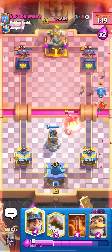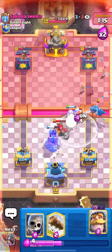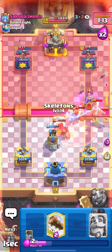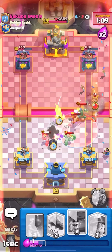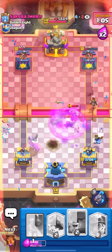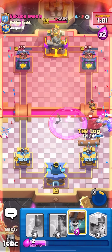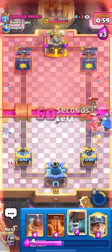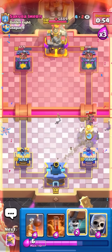Now I can just defend with my bomb tower — and whatever he supports with, I can snipe it with a new Little Prince. He goes for the e-drag — that was bad. All defensive miner and then poison. I could get my Little Prince down. Skeletons up top as well to pull everything — I don't want the e-drag to hit my Little Prince. I'll go for the knight up top and then wall breakers to kite. I'll pop the ability instead — the ability should do pretty good. Yeah he pops his too. I'll just log here.